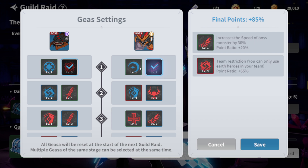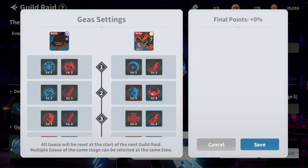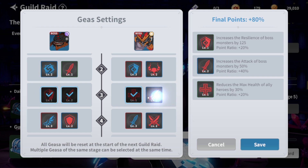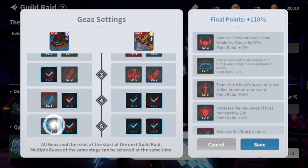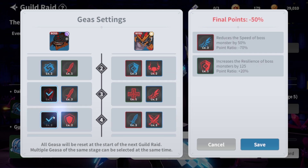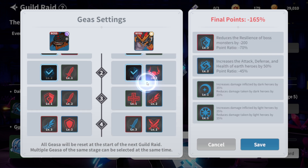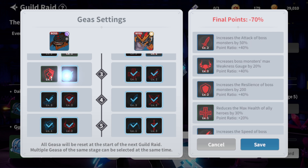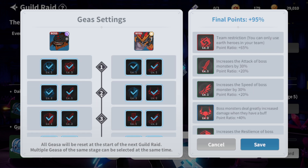For stage one you can unlock these geese options. Geese are not limited to debuffs — you can also get buffs, but the buffs are going to decrease your points. If you choose buffs and don't care about score, you're going to get basically zero points because minus 355% is essentially zero. If you check all the geese available, you're going to be getting around 95 points. So you want to mess around with your geese settings, trying to optimize your point gain as well as trying to beat Maxwell.